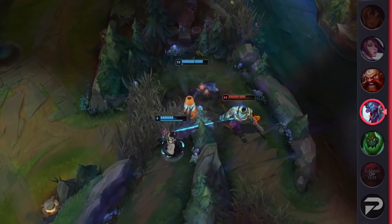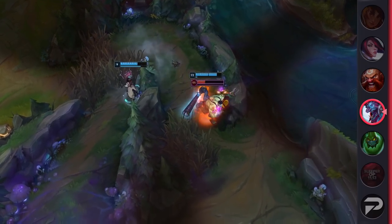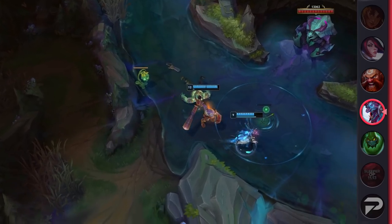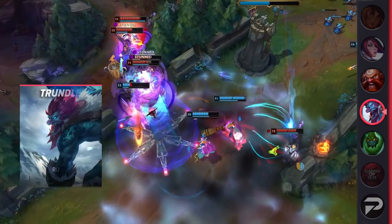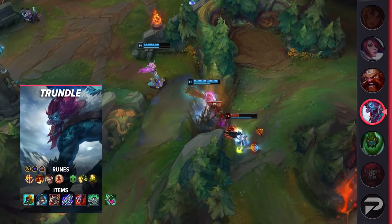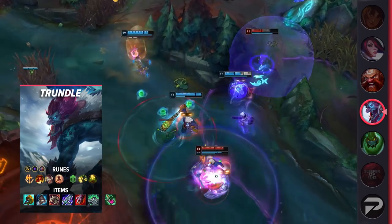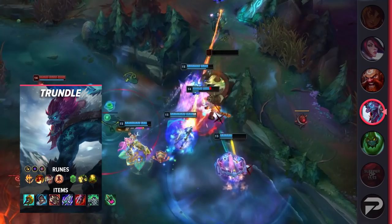Everyone thinks Trundle counters tanks because his ult makes them easier to kill. But if you group up for 5v5 fights and the enemy Malphite is able to get off a big ult, it doesn't matter how squishy you make him — as long as he gets off that engage, him dying after doesn't really matter. His ult alone is potentially enough to set up his team for victory. There are occasional fights where you may be forced to group, such as when the enemy team is forcing Baron or fighting for Elder. If your team can't stall, group up and fight front to back. Never try too hard to dive as Trundle — you'll just be kited to death.